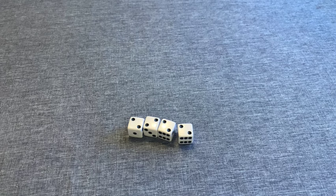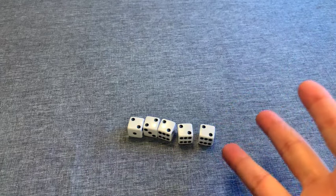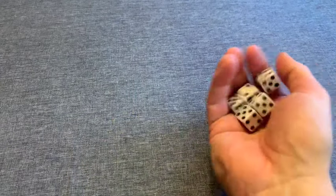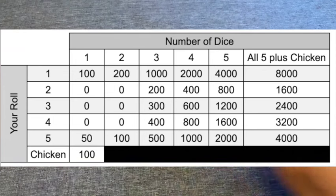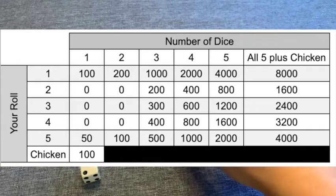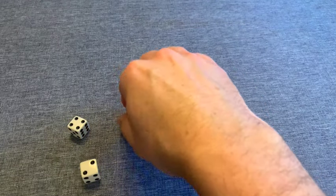If you roll five of any number other than one — which doesn't happen very often — it doubles again from four of a kind. For example, five twos would be worth 800 points. If you have trouble following the math, don't worry — there's a point scoring guide in the instructions you can refer to.